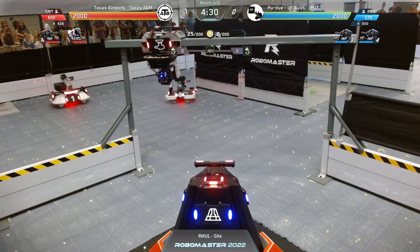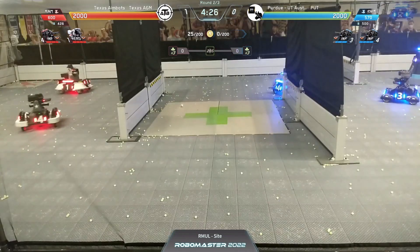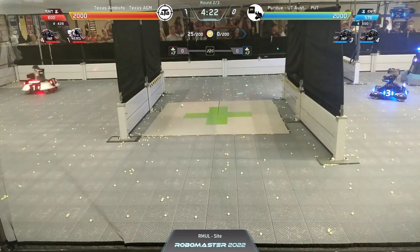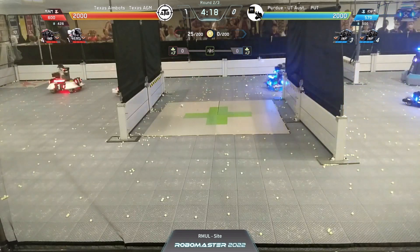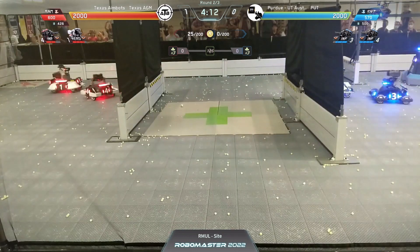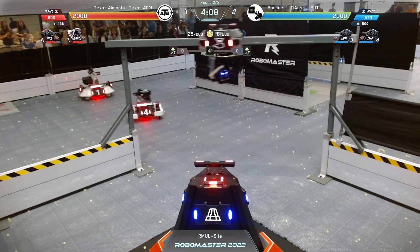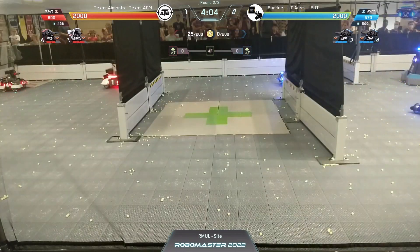The century is already losing health at level one. The standard from Texas A&M is able to hit that century from so far away behind their own wall — quite impressive. That's going to be useful when facing teams like University of Washington. That century hit from very far away gives you a little bit of security, a buffer, and allows you to play defense during these early levels. Purdue has again just been locked down to their own base.